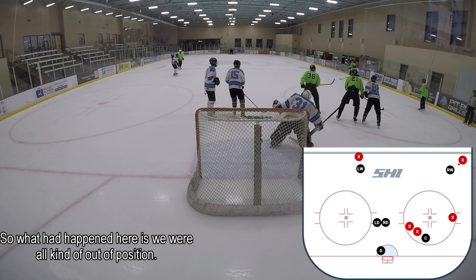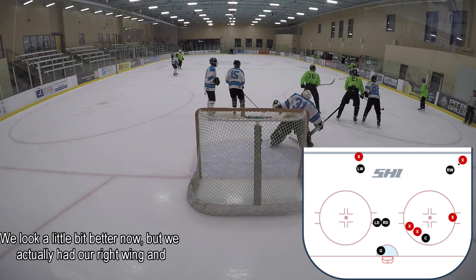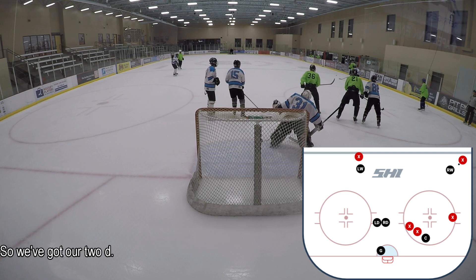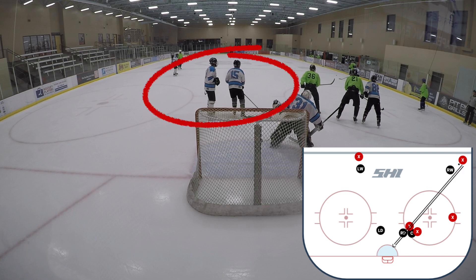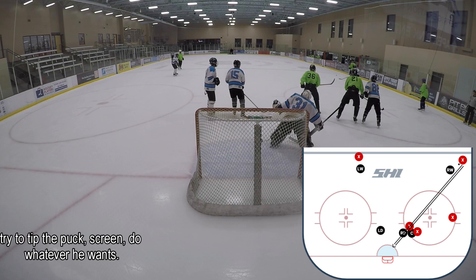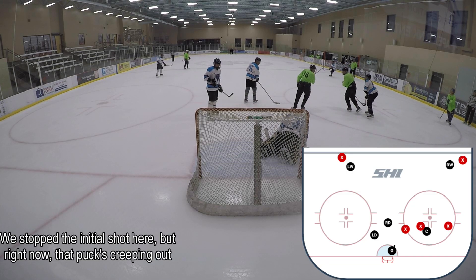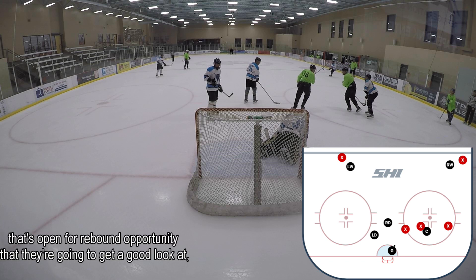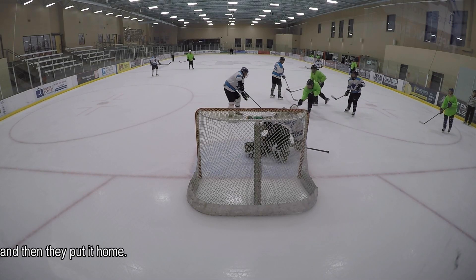Here we had our right wing and center both down helping on D and ended up completely out of position. We've got our two D-men together on the left and our center without great positioning on number 21 as the shot comes in. Number 36 is able to easily tip the puck, screen, or do whatever he wants. The puck's creeping out toward 36, 21 has the inside, there are two players within a step but no positioning — this is a rebound opportunity they get a good look at and put home.